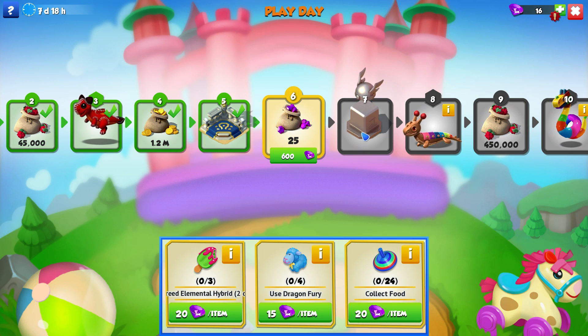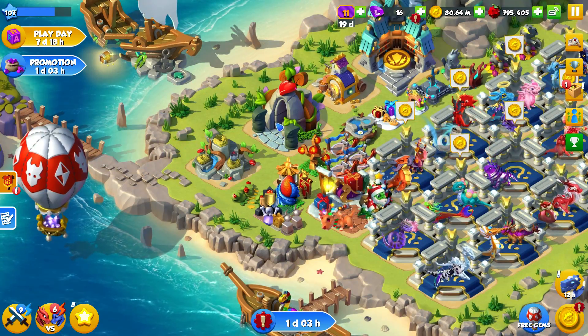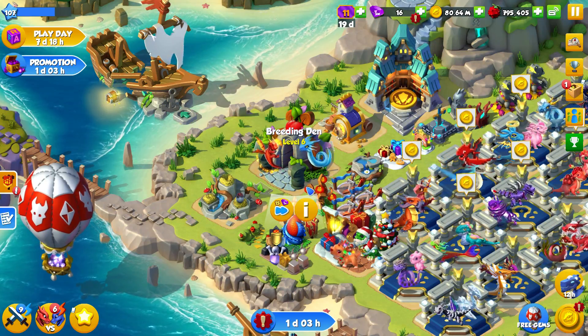We are on tier 6 of the event. I was going to show me getting the last collect gold but as I went to clear out my habitat space for the Felted I accidentally progressed on to tier 6 off camera. For this tier we have to breed elemental hybrids again, use dragon fury, and collect food. The most annoying quest is using dragon fury.